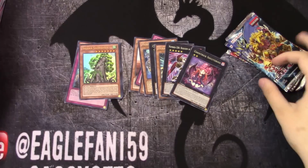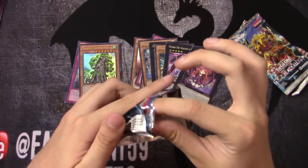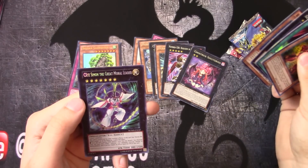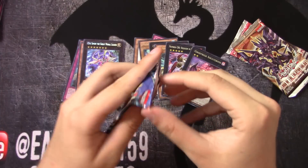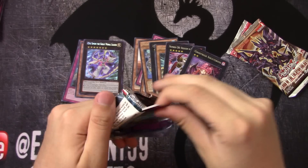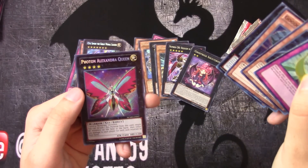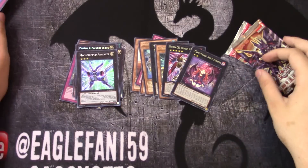Alright, we got two Number Hunters packs. I don't really know what's really good in this set, but I guess we're about to see. CXC's Simon the Great Moral Leader — okay, let's put that in our foils. Super rares count as commons in this set since there are no commons. Oh, that's a pretty good one — Mecha Phantom Beast Auroradon and Photon Alexandra Queen. Let's put the Mecha Phantom Beast in there too.